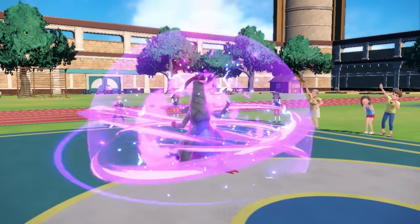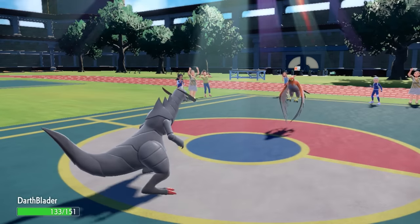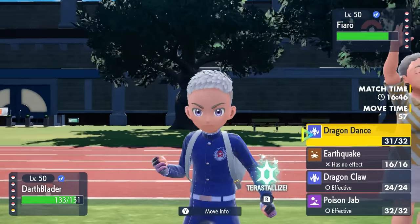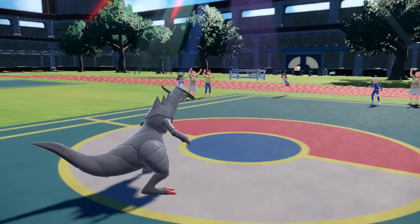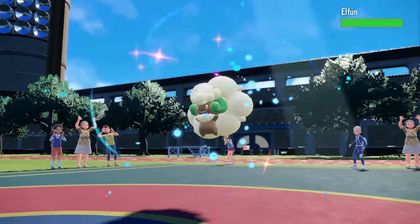I tried to bait that Will-O-Wisp knowing I have a Lum Berry to cure that burn. Not only that, but it also gives me a free Dragon Dance. At plus one speed I can definitely outspeed Talonflame and a Dragon Claw should be able to take care of it. I do have a decision knowing they have potential switch-ins, so I decide to make the safe play - it's too early for crazy predictions, I need it dead, and I can't afford to be Will-O-Wisped again.